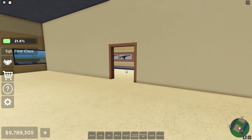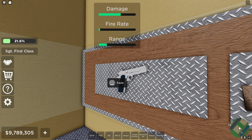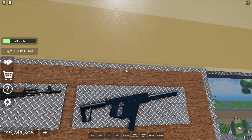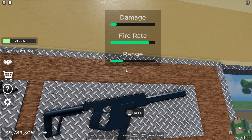So we have Desert Eagle — intermediate damage, but almost no range and fire rate. Then another gun with medium range, medium fire rate, and a little damage. Then one with very high fire rate, not much range, but it does a little bit of damage.